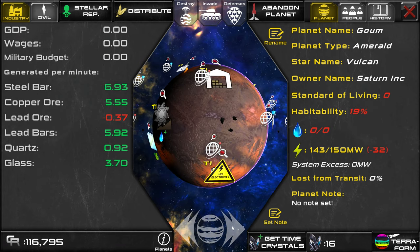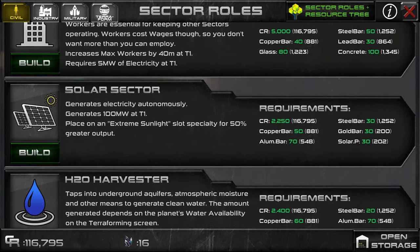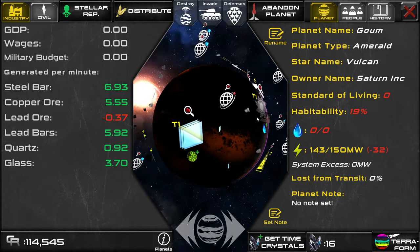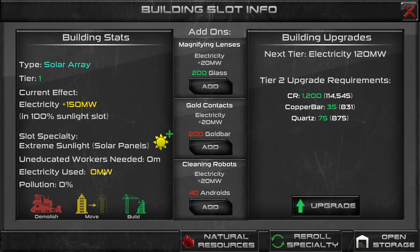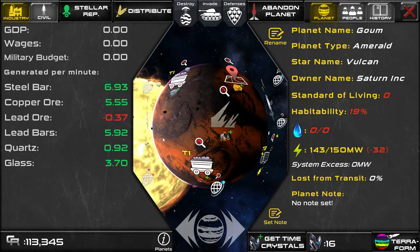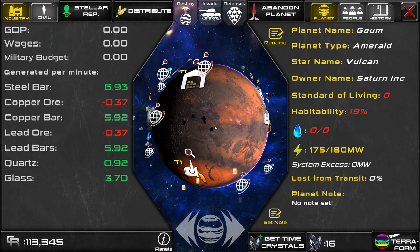Let's go back to that other planet — I never did build a solar array on these, so let's go ahead and do that. Every once in a while, you kind of have to revisit your old planets to see if everything is still set up right and there are no things like missing electricity. We could either upgrade the existing solar array or add another one. I think I'm just going to go ahead and upgrade it — and it looks like that was enough to get this building powered. It's no longer underpowered. So you can just keep upgrading your power plants as you need more power; you don't really need to upgrade them until you run into an issue.